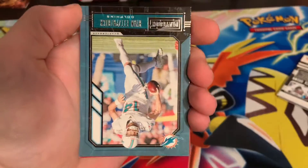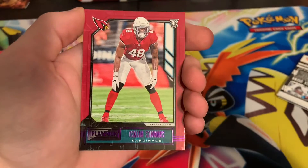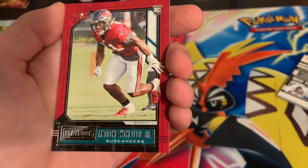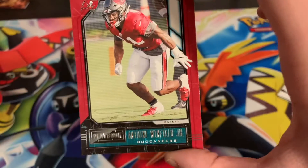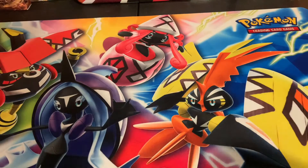Brendan Cooks, Ryan Fitzpatrick, Isaiah Simmons purple, Malcolm Perry, and also Antoine Winfield Jr. — safety, but safety's coming back for the Super Bowl.